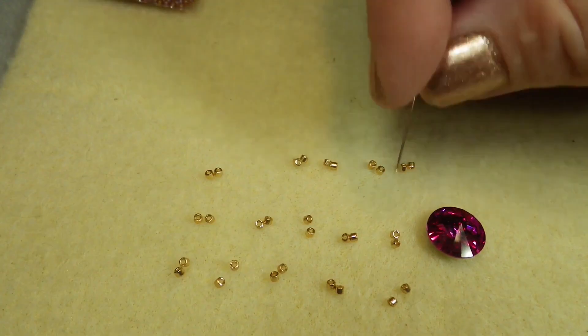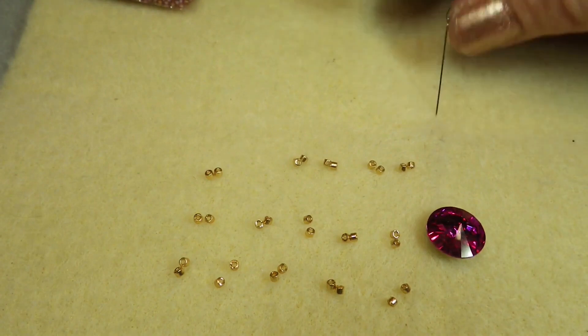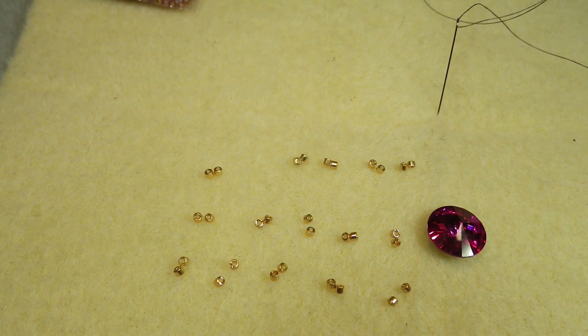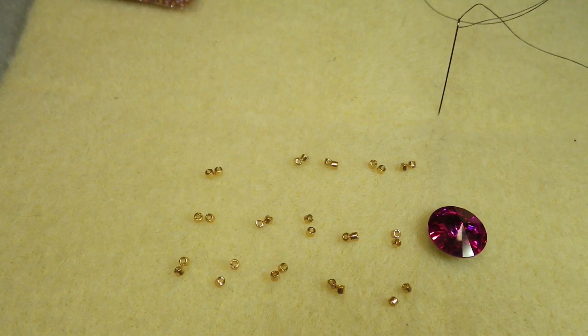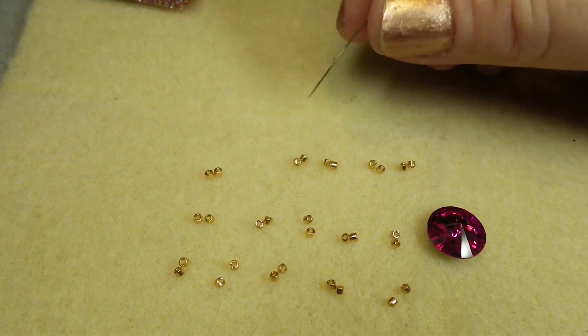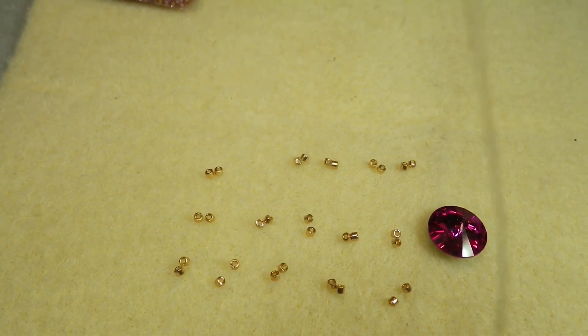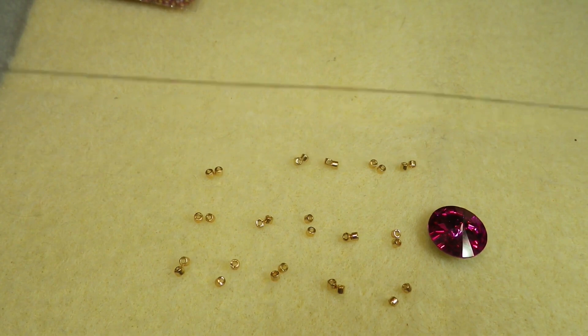Alright, see you back in a bit. So, my 14mm — I got all my Delicas set out in advance, just to avoid human error. I have three rows, and each row has 10, and they're grouped in pairs of two. So I have five groups in each row, which makes it easier to avoid potential miscounting. And I have my thread, my needle threaded, and my stop bead put on.